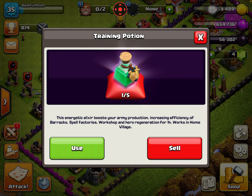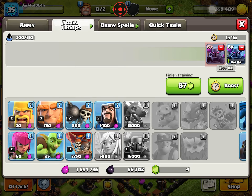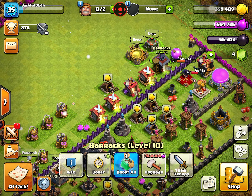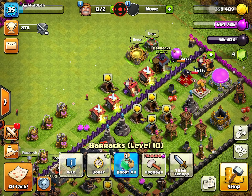Don't use it, okay? Like if you want to train some Pekkas or something, it's going to tell you to use this, but don't use it. For one whole hour you can only use one gem — four times, that's worth like one potion. Who would want to waste the whole potion?